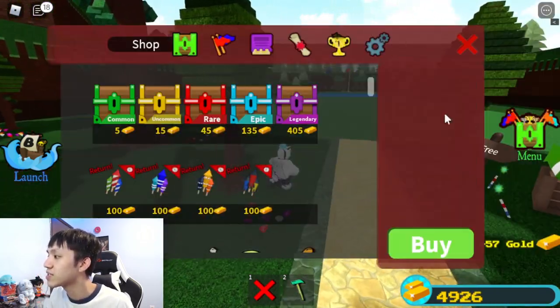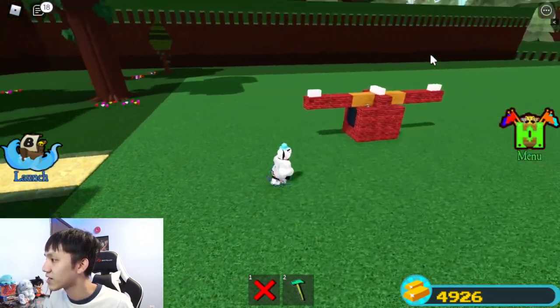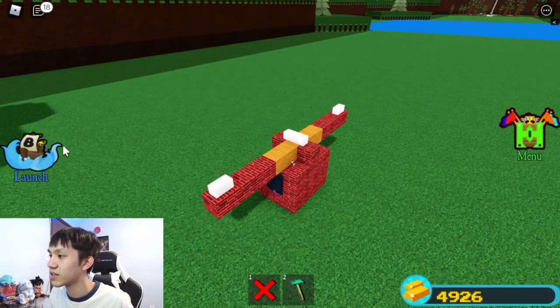Let's do two more runs to show you guys that it actually works. I have it saved already so I can just load it in. You can make your own variation — obviously use different materials if you want, just make sure you account for the balloons. You can make it more stable if you want: just make it longer and add more balloons. But I think this is a good length already.